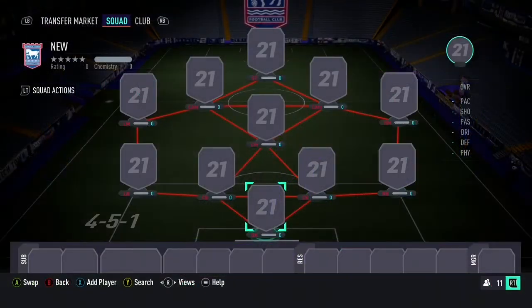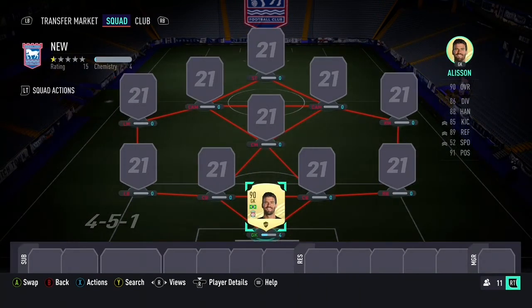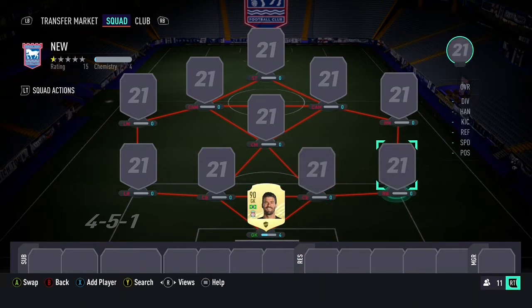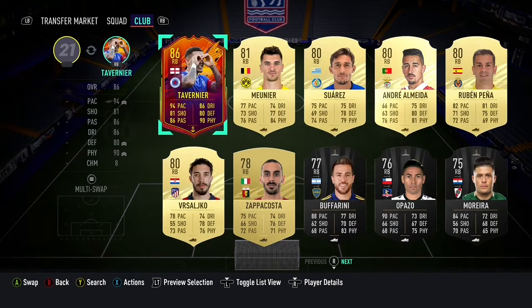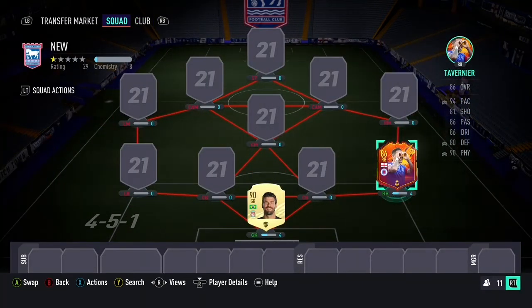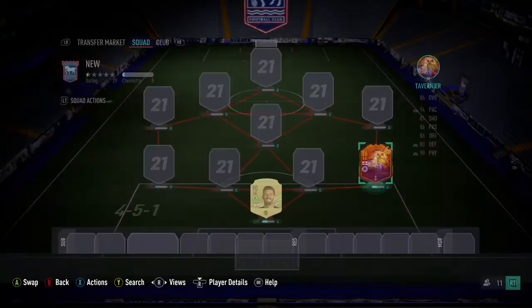Now let's move on to the exciting stuff — we've spent big. There'll be no shock that Alisson is still in goal; no need to change him, he does the job well. At right back we have Headliners James Tavernier. I've actually used him for a couple of weeks already. The last two weeks I've had personal bests on squad battles and having him at right back has really helped — his speed, agility, jockeying ability, and his passing is really good as well.